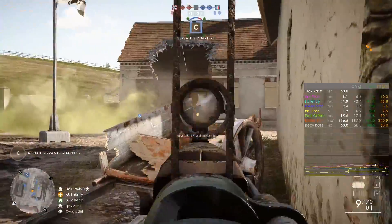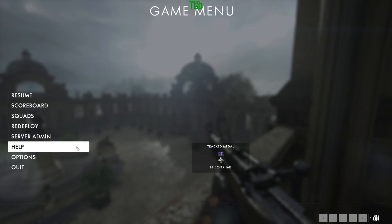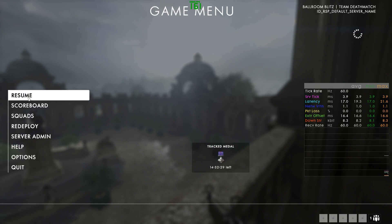First of all, the network graph is available on both console and PC. To enable it you just have to go to options, gameplay, advanced, and then switch the network performance graph setting from hide to show.